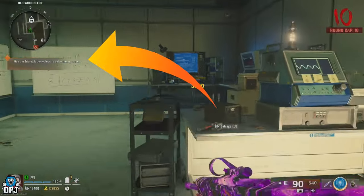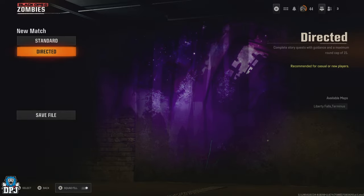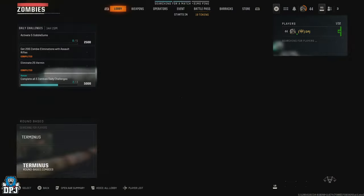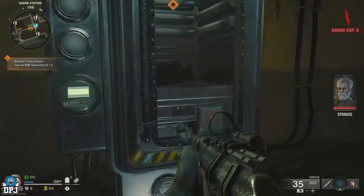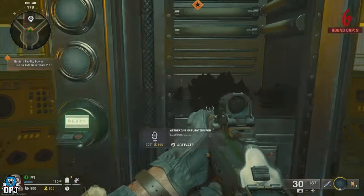Progress the Terminus mission up to the point where you have to use the triangulation values to solve the equation — but here you actually don't want to solve anything. At this point you should be around round 10, as the game is capped at around 10 in directed mode. No matter what you do, if you don't progress past this point, zombies will keep spawning in at that round 10 equivalent difficulty, which isn't hard at all.